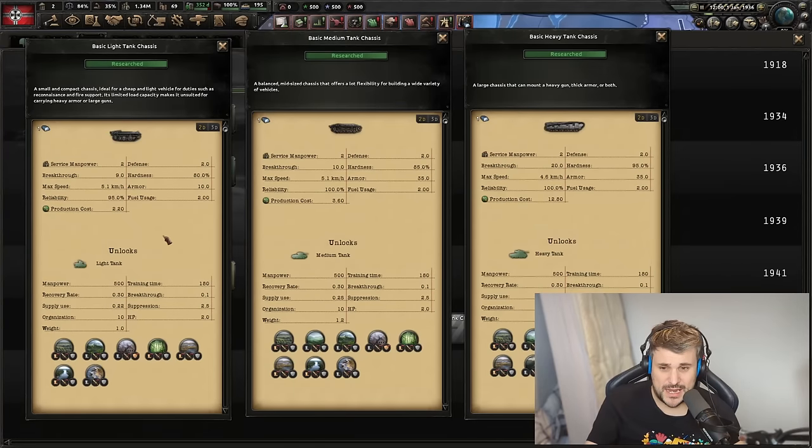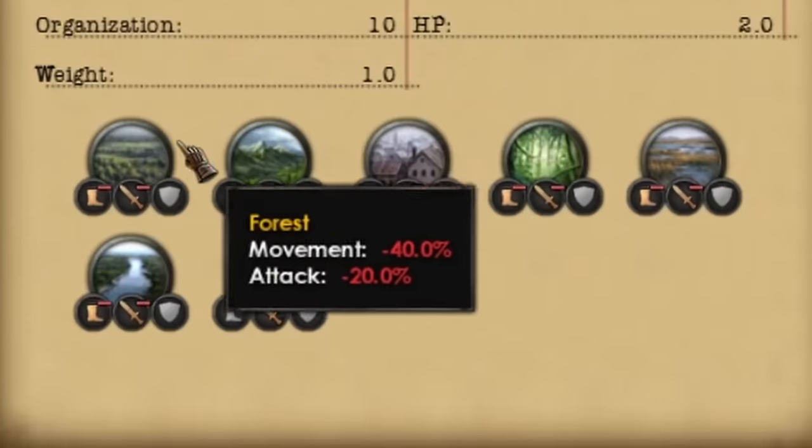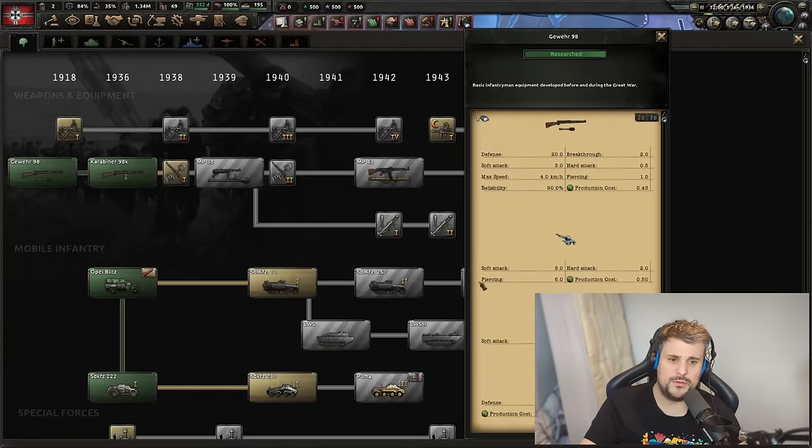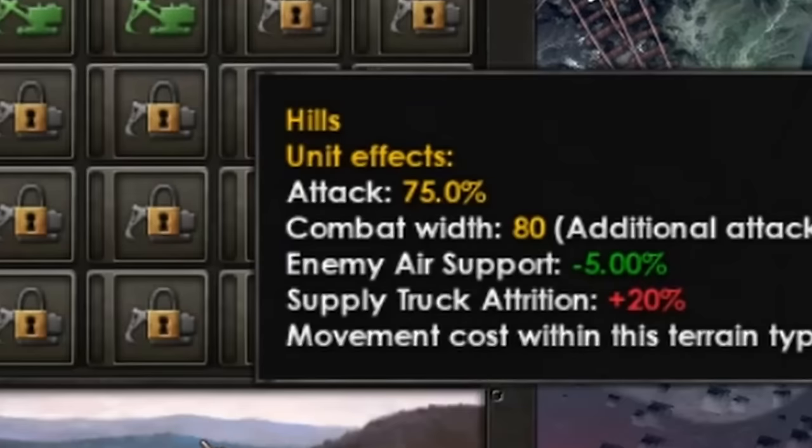If you ever make a heavy tank division — like a 44-width — not only will supply be a nightmare, but attacking into mountains with heavies just won't work. That's why many players stick with light tanks, especially now that the tank designer lets you add armor and breakthrough to compensate for what lights lack. One thing that stood out to me: there are no hill modifiers for light tanks. Light tanks perform just as well in hills as infantry — confirmed. Hills do still have a flat 25% attack penalty for everything, including infantry and light tanks.